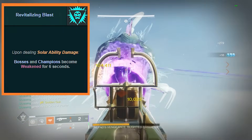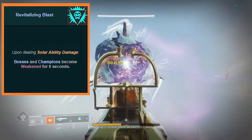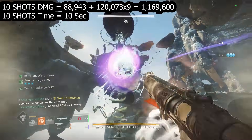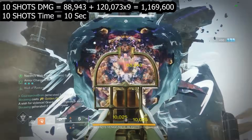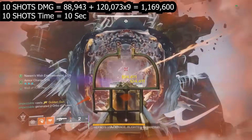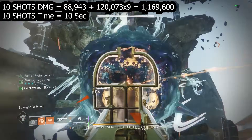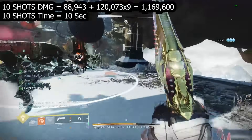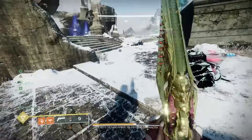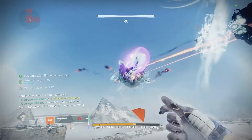From here on I used the second number — surges and well without debuff — because this season we mainly play solar and debuff with Revitalizing Blast, which has a short duration, so you'll likely be shooting when the boss isn't debuffed. The 10-shot damage: the first shot is non-buffed to proc Bait and Switch, and nine buffed shots follow, since Bait and Switch lasts 10 seconds — exactly the time to fire 10 shots. Ten-shot total damage is 1.169 million, which is solid. This is possible if you cap three lamps for 15 seconds on the Camura boss.